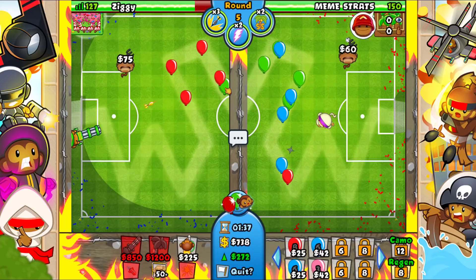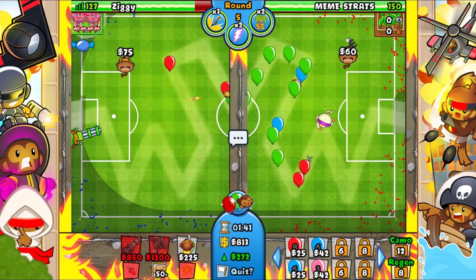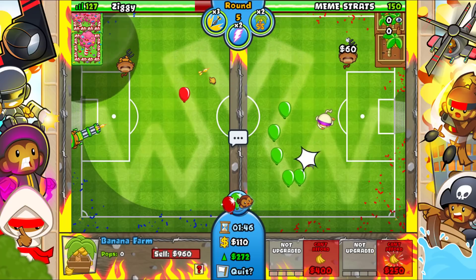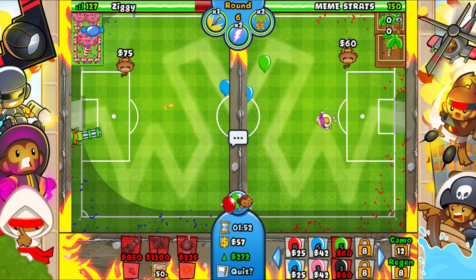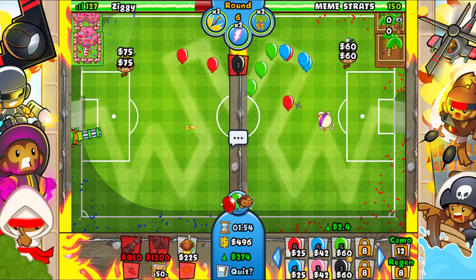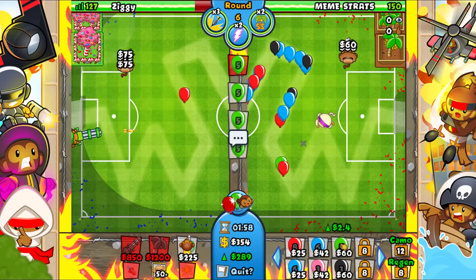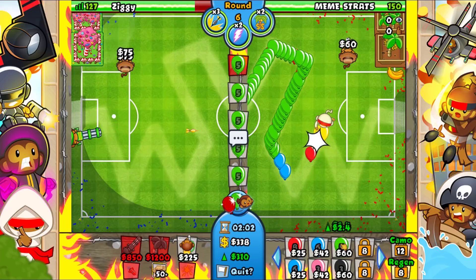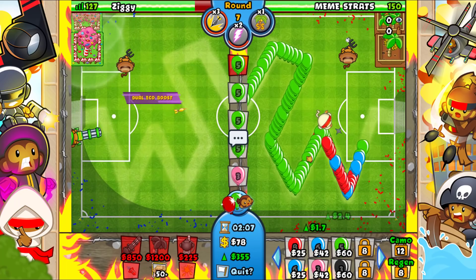I might even want to rush him on round six with a little bit of stuff, just because we don't want to play too passive. Let's go for another farm. Round six — dual eco boost still in effect. Let's go for the 1-0 upgrade and send him some green bloons for a little extra eco. On round seven I'll use another dual eco boost.